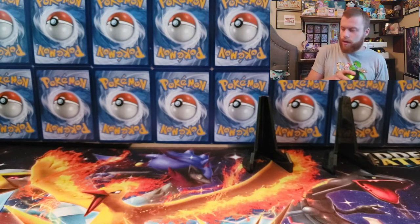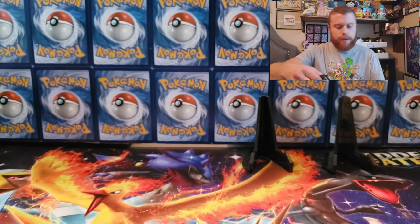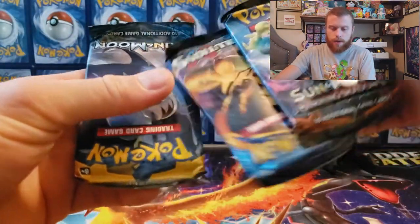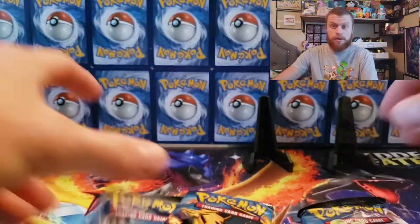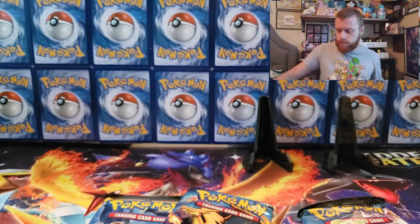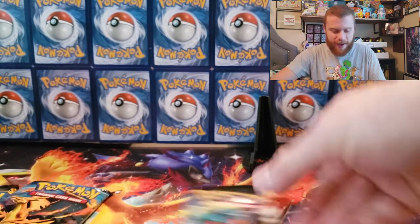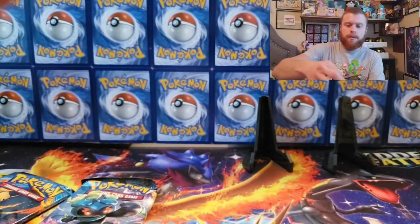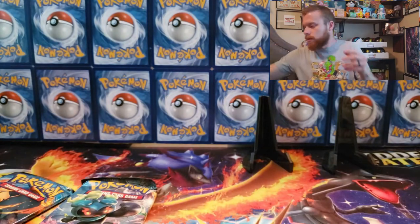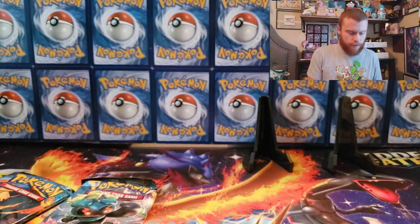Those two tins were complete duds. Okay, tin three — we got Evolutions, Sun and Moon, and Burning Shadows, and the Evolutions is a Charizard pack. Not even gonna show the coins, same as last two. Let's do Sun and Moon first — we're 13 cards in and I was hyped up, but looks like my luck needs to turn around.